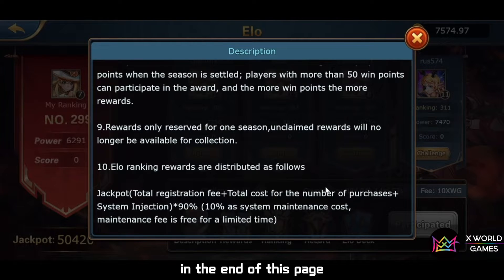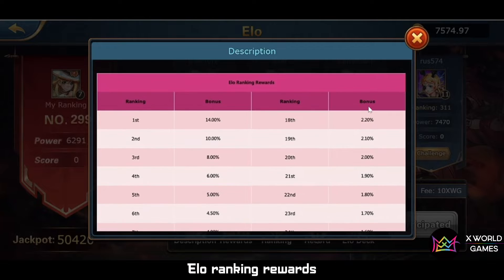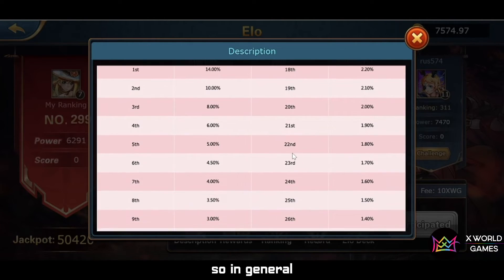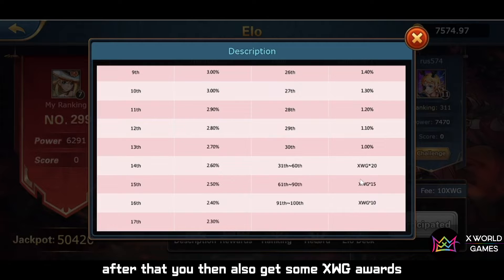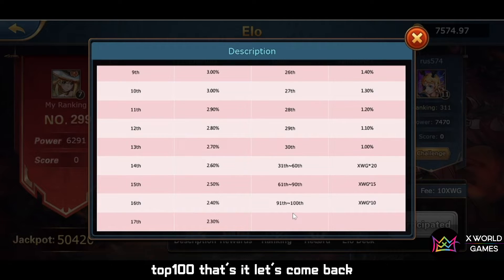At the end of the page there is a reward table. For example, if you become the first-ranked player, the bonus you get is 14% of the total jackpot — that's really attractive. In general, the rewards for the top 30 players are relatively better. After that, you can still get some XWG awards, but you need to finish in at least the top 100.